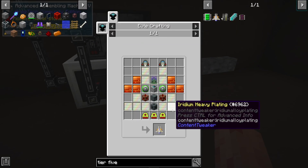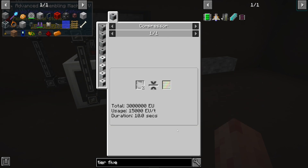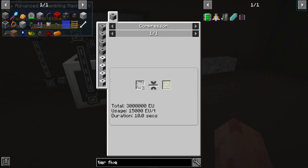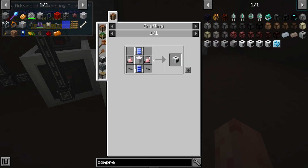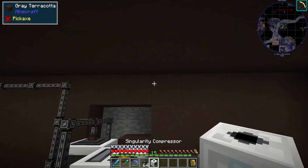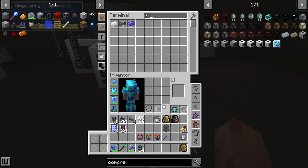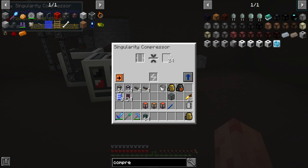So to do this, we need to make iridium heavy plating — specifically 12 iridium heavy plating. That takes a LUV compressor at 1500 EU per tick. That takes these electric pistons, which took the assembly line, and also some tier six circuits, which you now make relatively easily. Quest done. And now we need 24 iridium — we can press nice and fast, and then much slower into the heavy plating.